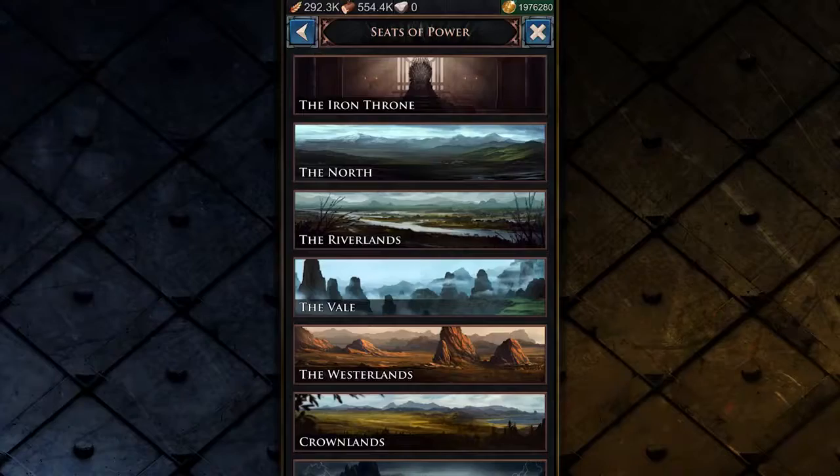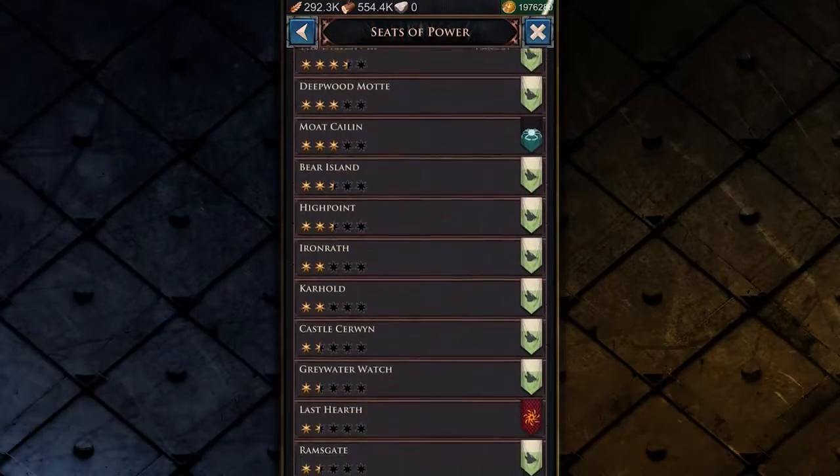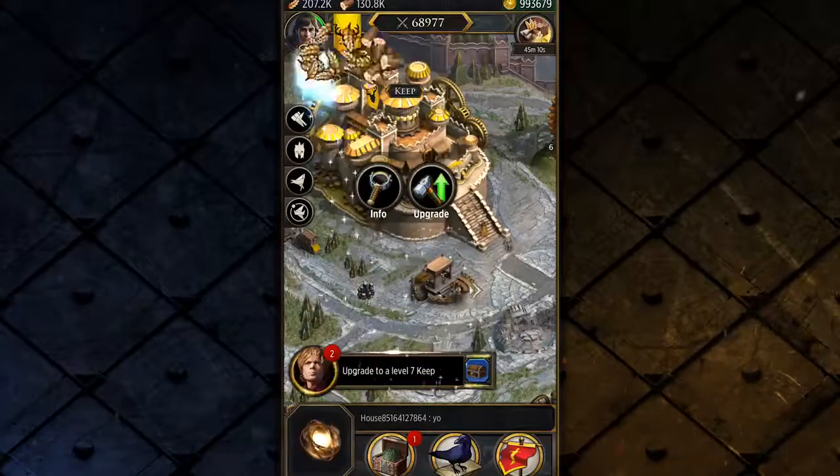Throughout the Seven Kingdoms are seats of power. Over 120 keeps and castles are there for the taking — Winterfell, Dragonstone, King's Landing and more. Each offers unique military and economic upgrades.